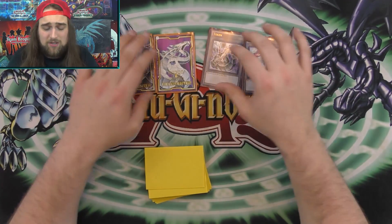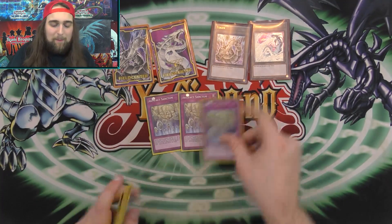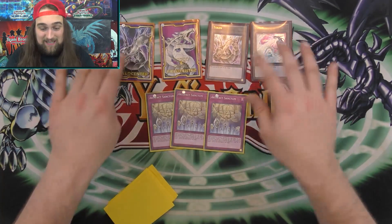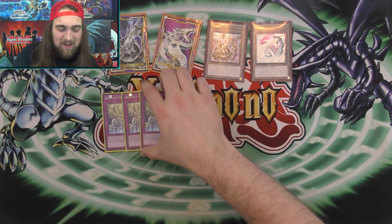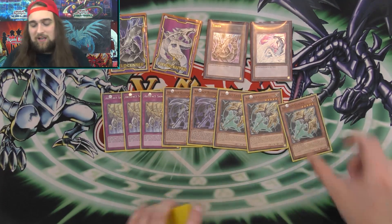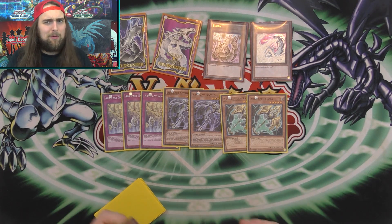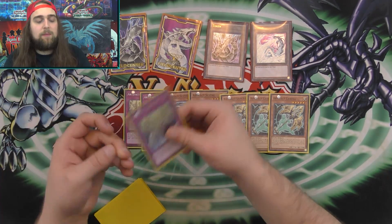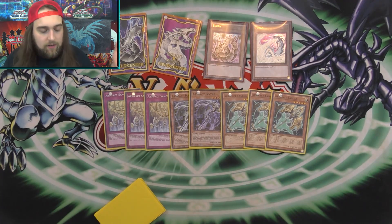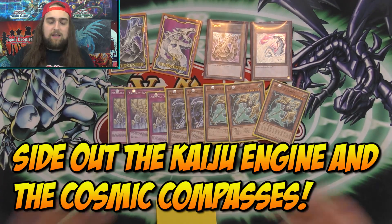For the side deck: field centers — fans have sent me some amazing Cyber Dragon field centers and tokens, thank you so much. I'm playing the Artifact engine plus Artifact Sanctum. Not only is it part of the artifact engine, but Sanctum is your counter to Evenly Matched — a lot of people are maining Evenly Matched in going-second decks. So you side out Kaijus and odds-and-ends for going second, put in Sanctums and Artifacts for going first, and it trips up your opponent.